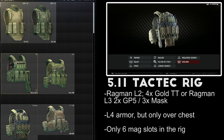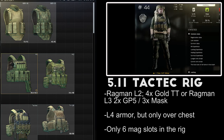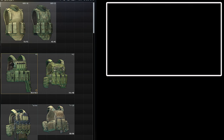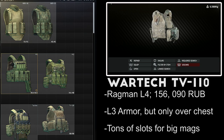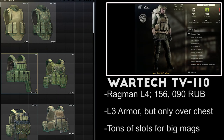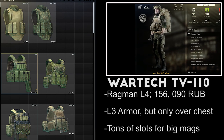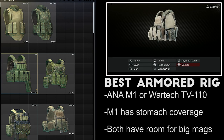The 5.11 TacTech plate carrier is available from Level 2 Ragman for a trade of 4 golden TT pistols, or Level 3 Ragman for 2 GP5 gas masks and 3 flaming scab masks. This rig gives you level 4 protection over your chest only and has good mobility stats, but you can only fit 6 1x2 mags and 6 1x1 pocket slots. The WarTech TV110 plate carrier is sold by Ragman Level 3 for 156,000 rubles. It offers level 3 protection over the chest with high durability of 60 and average mobility stats. This rig's big advantage is its layout — two 1x1 pockets, three 1x3 mag slots, and two 2x2 pouches — making it one of the most versatile rigs for looting and for taking big mags. In the armored rig category, I would say it's largely user preference, but if I'm putting my money into an armored rig, I'm buying the ANA M1 or the WarTech rig so I can fit drum mags and helmets into the rig slots.